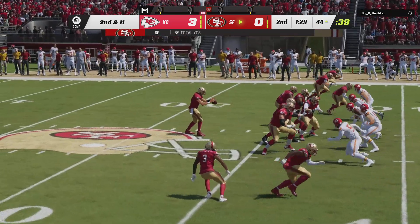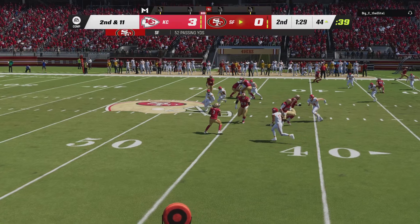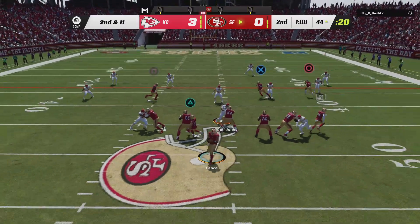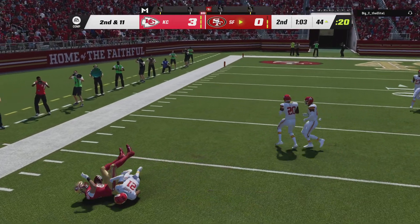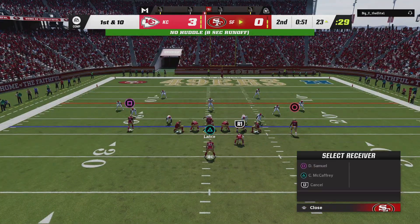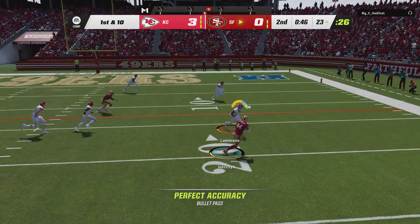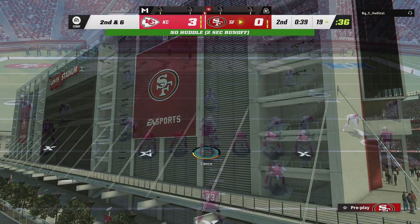Yeah, I think a little bit of determination and a dash of anger. He was unable to shake free there, and they'll cover him for a loss of a yard — second and 11 now. Off of play action, here's Lance. This one caught by Kittle, and he'll be brought down with a first down as the tackle's made at the Chiefs' 23. Again, it's Lance. Gets this one and they're going to get it down inside the 20.